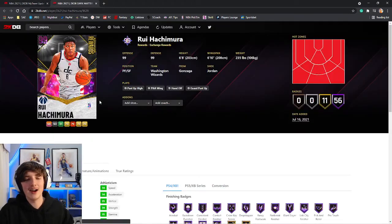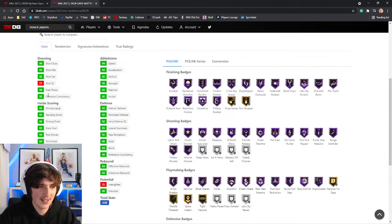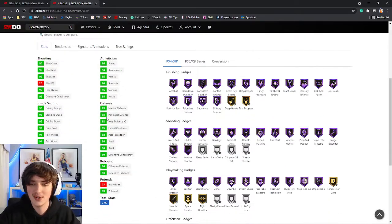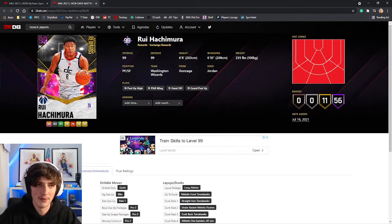Now Mr. Roy Huchimura — I can never pronounce that name right. 6'8" at the small forward and power forward position. Interestingly enough, his shot IQ is quite low. 93 speed with ball and 86 ball handle, so very minimal ball handling for him. 94 speed — maybe a bit slow for the small forward position, but that's up for you to decide. 92 three ball, so not the greatest. He does have jump shot 55 on very quick.